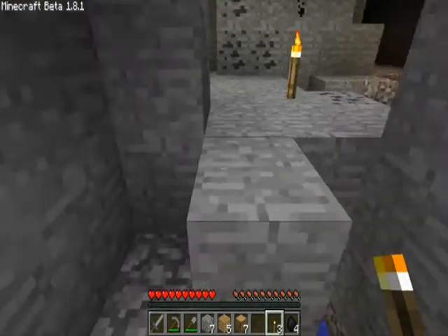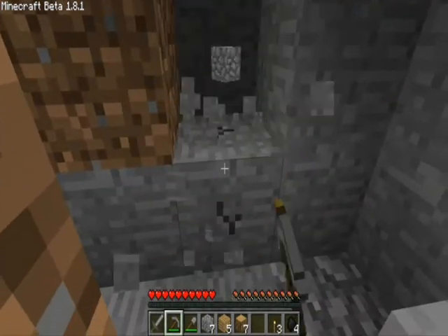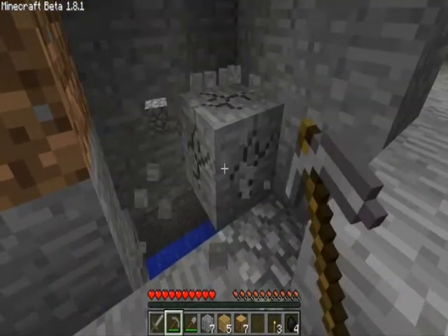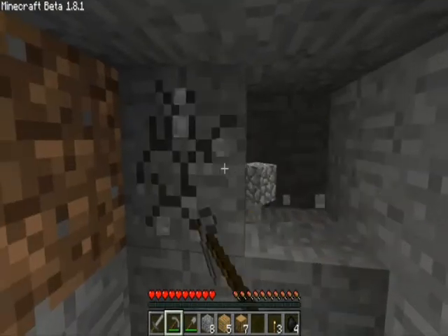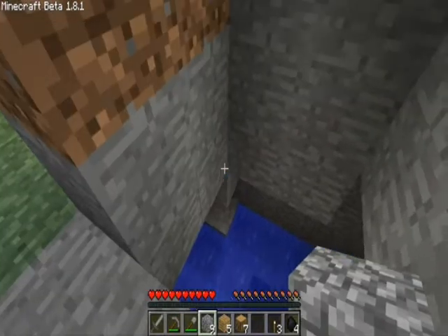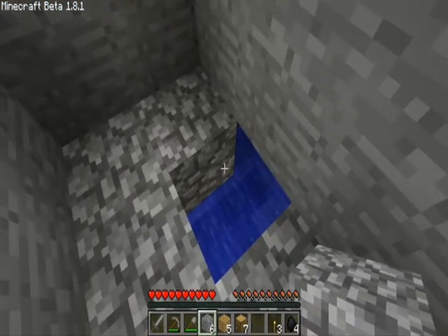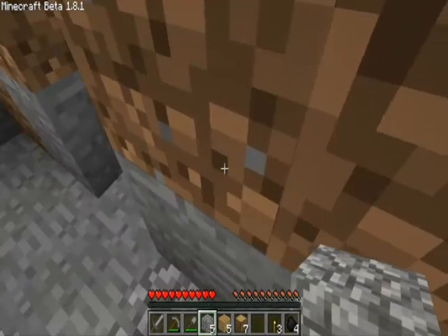So we're gonna light it up a little. This is gonna be our little house — gonna expand it. There's this water I don't like. But I want to make my house here on this cliff, so it's worth it.